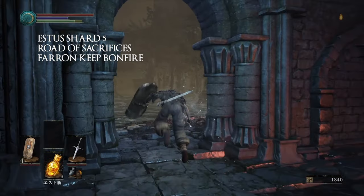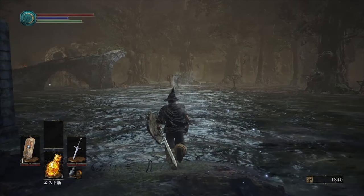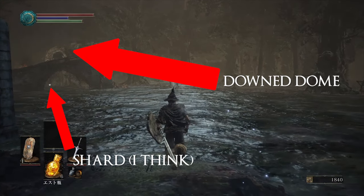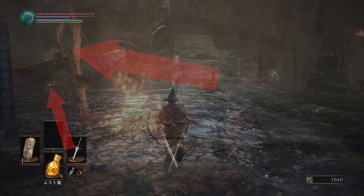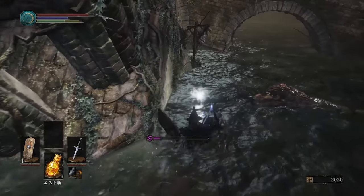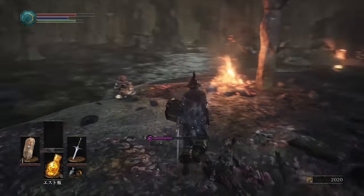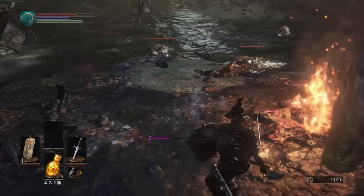Number five is also going to be on the Road of Sacrifices, however this is near the Farron Keep bonfire. Once you step out from the bonfire you should see a downed dome building — or the top of a dome building that's kind of in the sludge. The shard is going to be right on the side of that, so it is very close to the bonfire. Progress normally and once you find the big dome the shard is going to be right next to it. Be careful because there are a lot of enemies around here and the slugs, if they get too close to you, can do some damage.